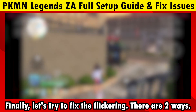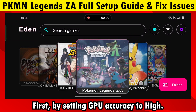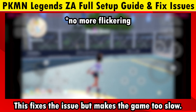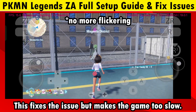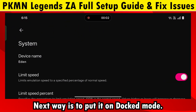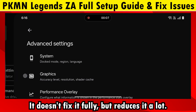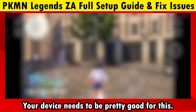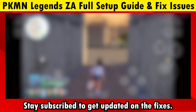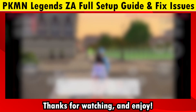Finally, let's try to fix the flickering. There are two ways to do this. First, by setting GPU accuracy to high — this fixes the issue but makes the game unplayably slow, so I don't recommend it. The next way is to put it on dock mode, which doesn't fix it fully but reduces it a lot. Your device needs to be pretty good for this. To fully fix it, we will need to wait for future updates. Stay subscribed to get updated on the fixes. Thanks for watching and enjoy.